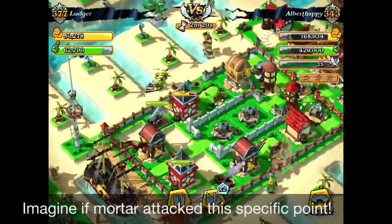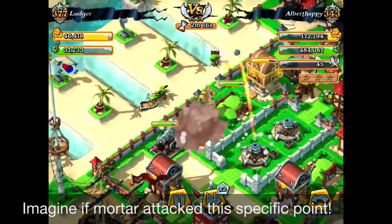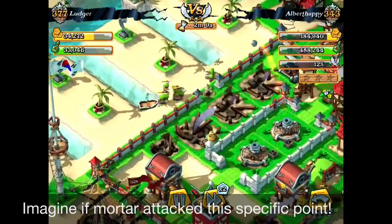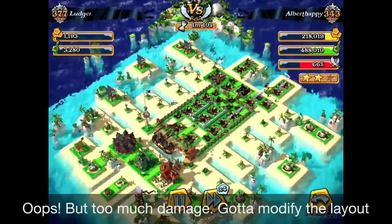When you look at the north side, you can see that more than 20 gunners are now being deployed in that straight funnel. Just imagine the mortar hitting that spawn point — with only two shots, like 20 gunners can be killed in one shot.